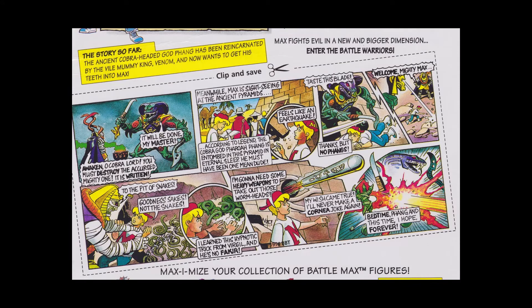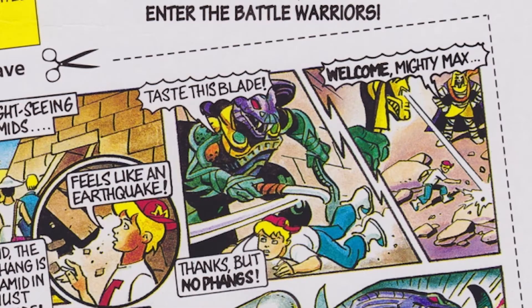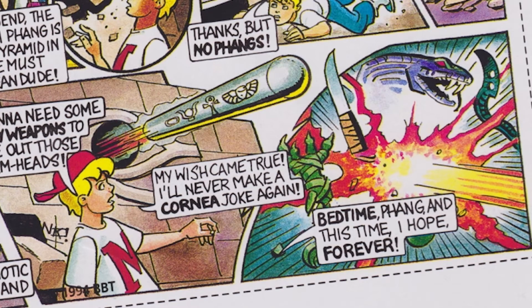Anyway, in the comic strip, things really get nuts. So King Venom has resurrected the cobra lord Fang in order to take vengeance on the mighty one. Ironically at the same time, Max just happens to be sightseeing in Egypt. Suddenly the pyramid's walls start falling and Fang appears trying to kill Max. Max dodges him and tries to get away, but Venom grabs him and throws Max into a snake pit. But Max uses his hypnotic tactics on the snakes, gets out of the pit, and hits a secret brick which fires an ancient torpedo. The torpedo hits Fang, blowing him up.